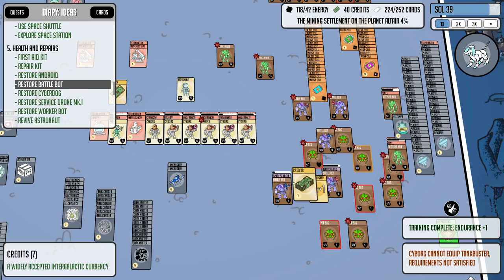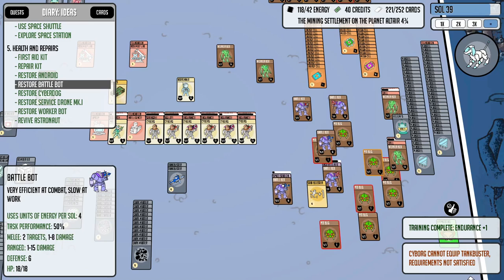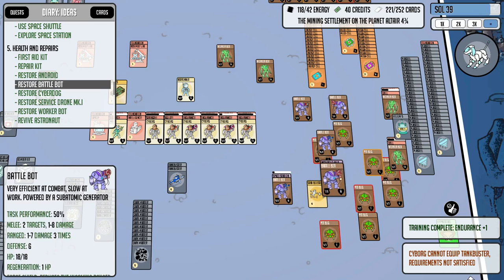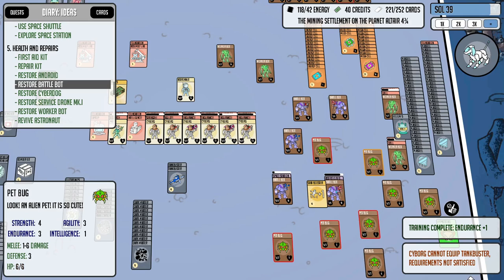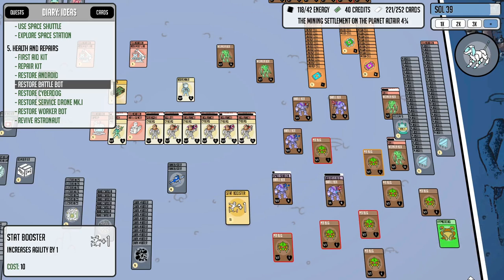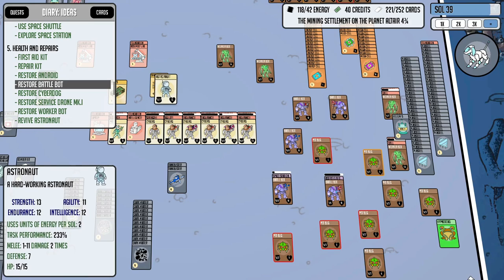I figured let's go ahead and keep exploring the asteroid belt and the space station. One of these I've fully explored — I think it's the space station — but the asteroid belt does have a remaining card that we need to discover, so that's a big priority. Who knows what it could be; I think it's a place card but we'll see.